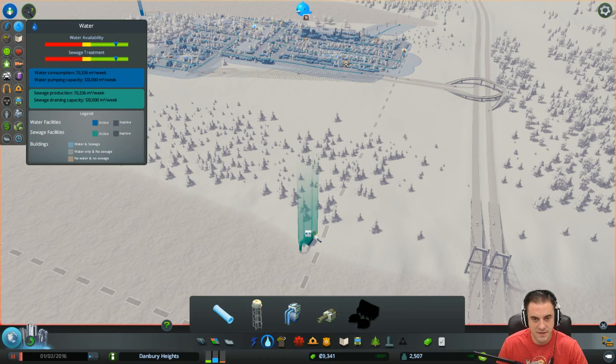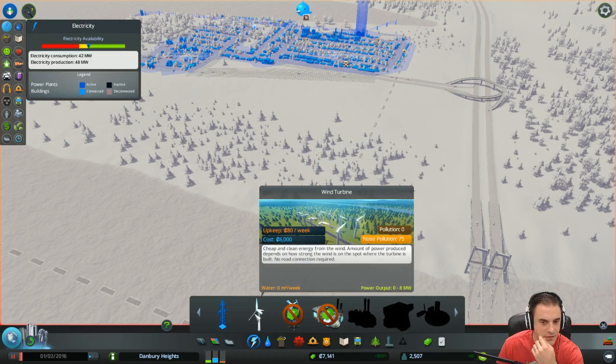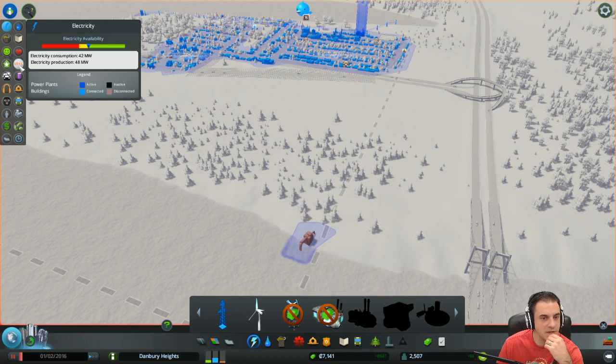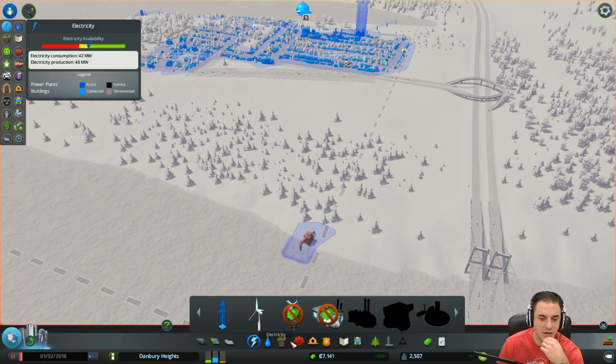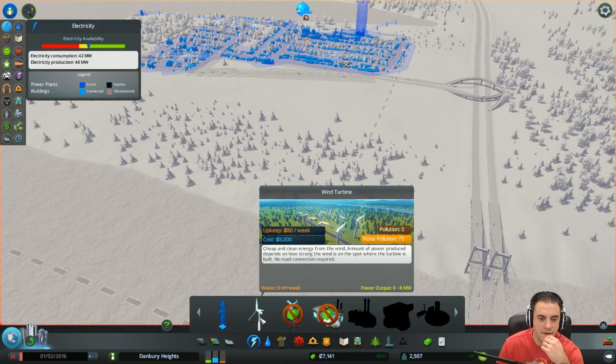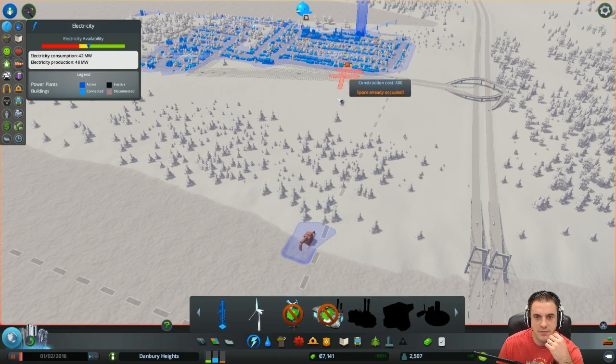We're definitely going to have to pipe this off. The question is, do we build one of these for $6,000? If we're going to build a power line, it's going to cost $2,000. Let's see what the wind's like over here — it's fairly strong. Let's put it there. It's going to hurt us, though. This is going to be a bad fiscal decision. Let's not do it. We'll just bite the bullet, I guess.